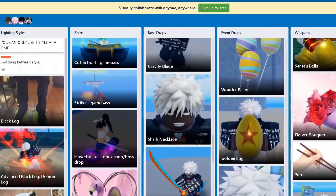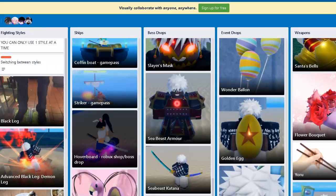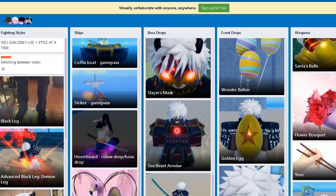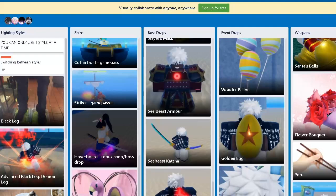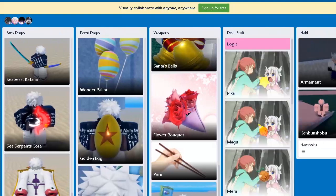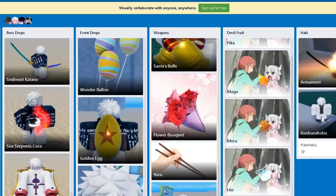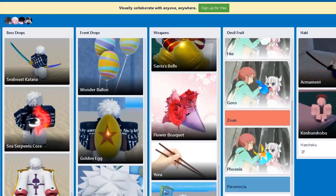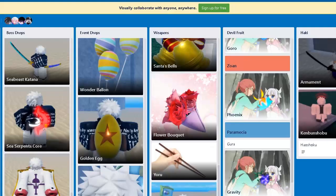You should definitely look for the Seabees armor and stuff because the drop pool has four items — and including fruits, you can get fruits too. I think I got an Suke, I'm not sure.